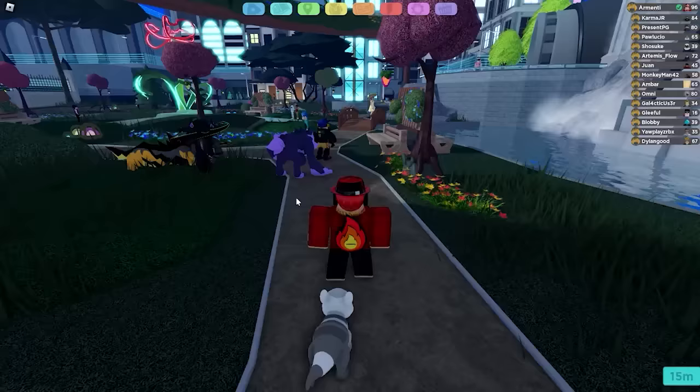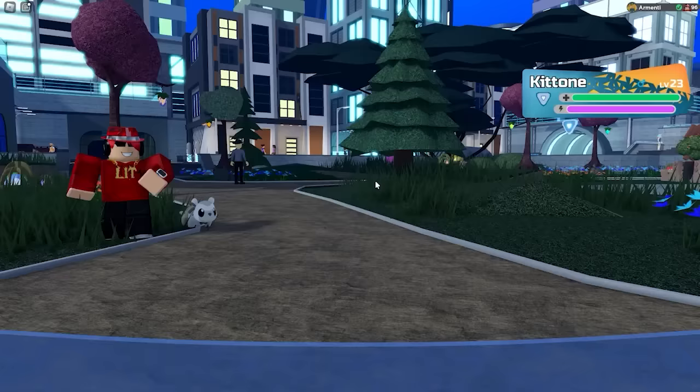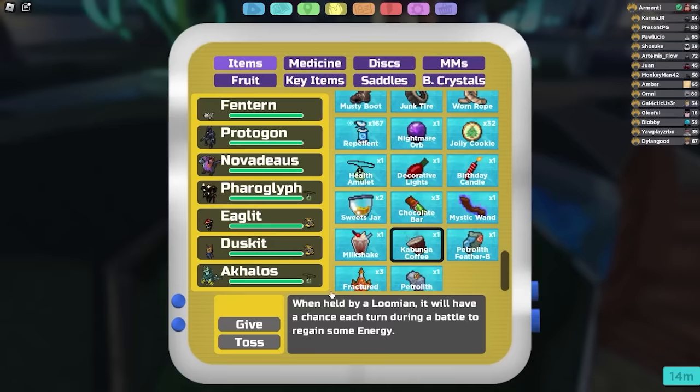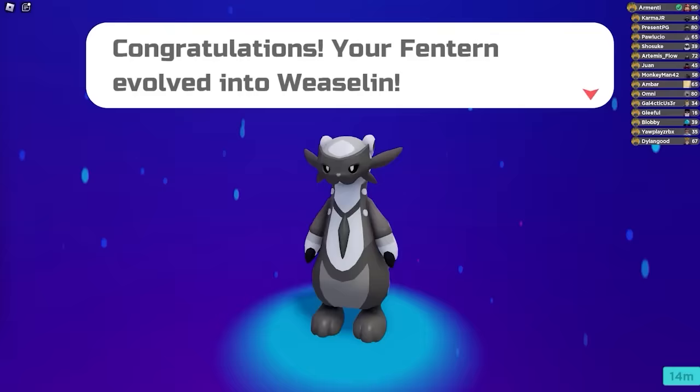Finally, let me teach you how to get Fentern and Wastling. In order to find Fentern, you're going to want to go to the Atlantian City Living District and run in the wild. Fentern is extremely hard to find — I think it's like a 1 in 50 chance. Upon finding a Fentern, you want to give it a Kabunga coffee. Then while it's holding the Kabunga coffee, you want to level it up 1 level, and when it levels up it's going to turn into a Wastling.